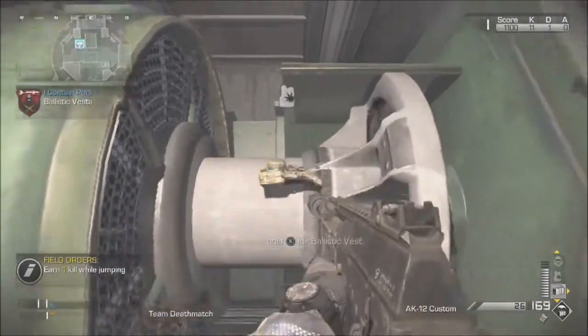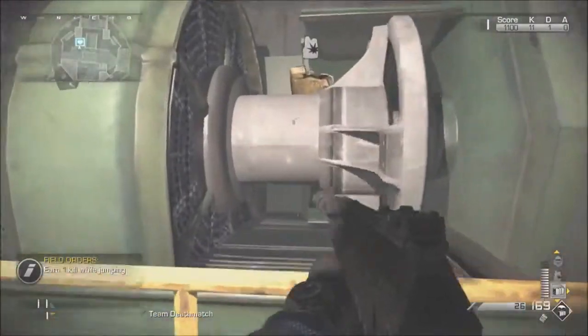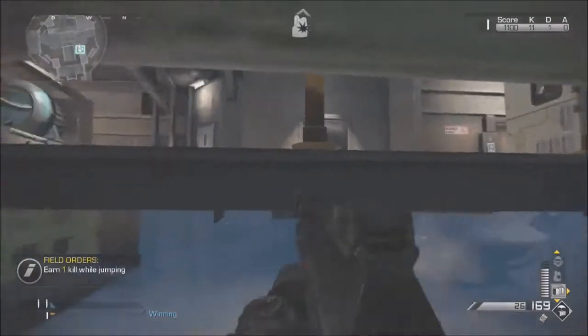All you want to do is throw it onto this turning thing right here. Once you've done that, just wait for it to come back around, and when it does, press X and it should wall breach you underneath the map.